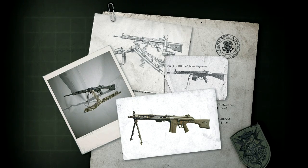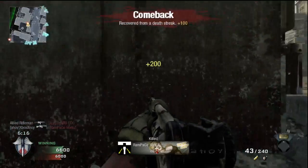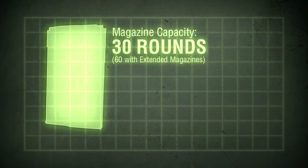The HK21 also boasts unique versatility as far as ammunition feeding is concerned. It's capable of accepting both magazines, including standard G3 20-round and larger drum magazines, as well as belt-fed ammunition, more typical for a machine gun. Magazine capacity in-game is 30 rounds by default, or 60 rounds with the drum magazine.